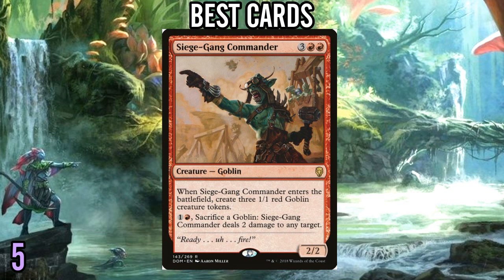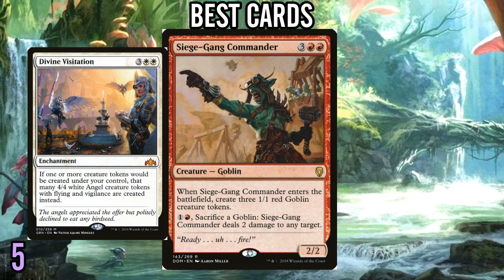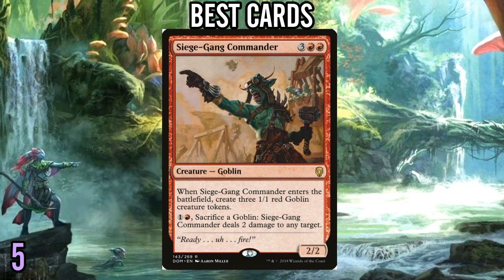Number 5: Siege Gang Commander. This is just an unbelievable card every time I choose to play it. It's a board in a box — you get a whole bunch of creatures all at one time. They all have the ability to either remove small creatures, gang tackle large creatures if you have enough mana, or just go face and deal up to 6 damage to your opponent. There's also a ton of token strategies — if you have a Divine Visitation out and play this, you just put 14 power on the battlefield. With Mayhem Devil in this format, each goblin you sacrifice is effectively a bolt.